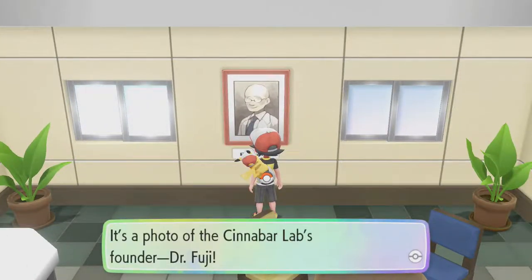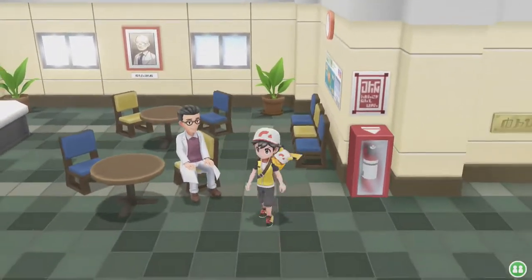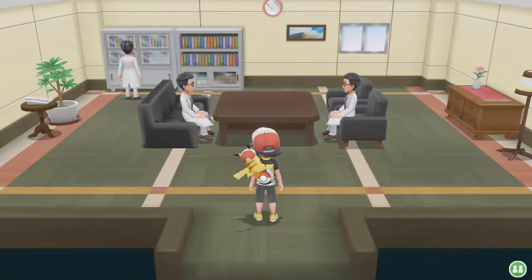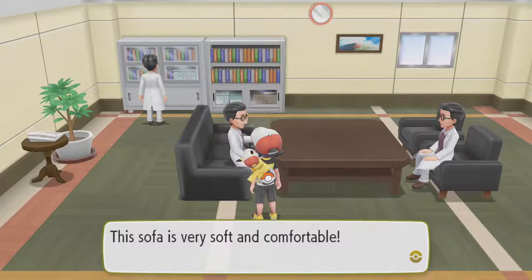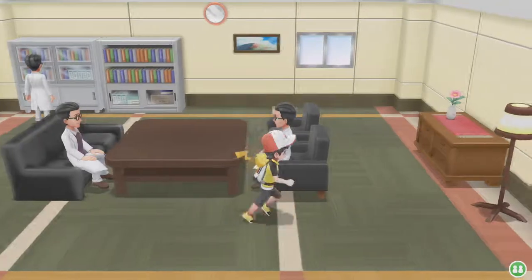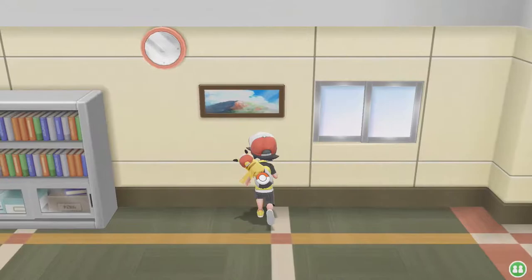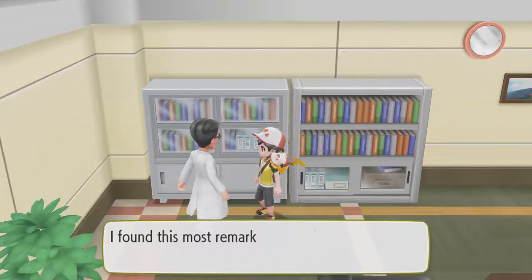My controller just started acting weird, that's why I was going left — it keeps desyncing for some reason. Anyway, the Cinnabar Lab's founder was Dr. Fuji. I think they might have mentioned that in the manga, but I don't fully remember — I'm pretty sure they didn't mention it in the original first-generation games. But that's some extra backstory: Dr. Fuji, Blaine, part of Pokemon Lab research, Mew and Mewtwo. I wonder if they're going to change that origin story with Mewtwo.